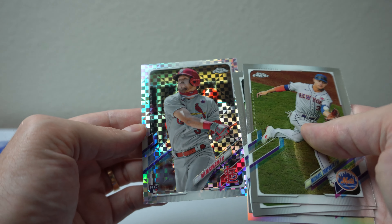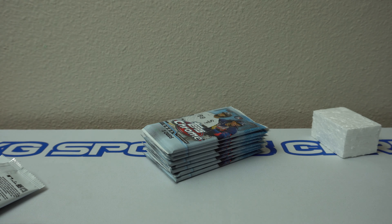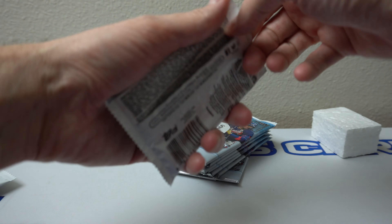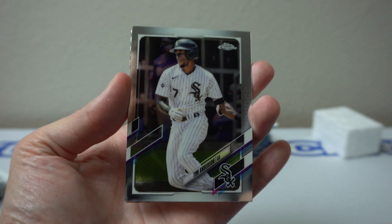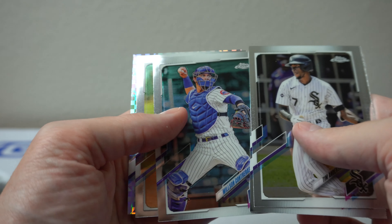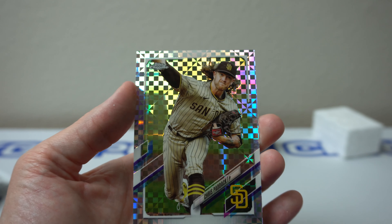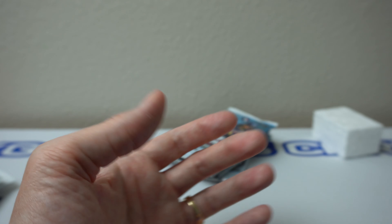I'm going to stop and edit this video together. It's really off-centered — bummer. All right, I'm back. Got some more time. Let's see how many packs I have left — three, six, eight. So I went through two packs, got two X-Fractors already. Tim Anderson, Alejandro Kirk, Contreras, Adalberto Mondesi, and Chris Paddock. Looks like all the X-Fractors I'm getting are centered the same — far left has more border on the side than the right. That's a bummer.